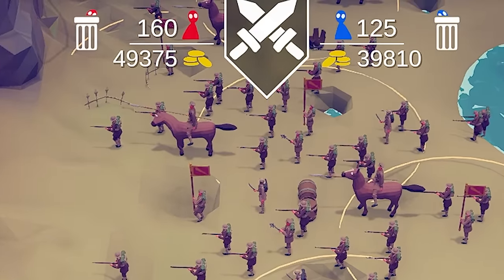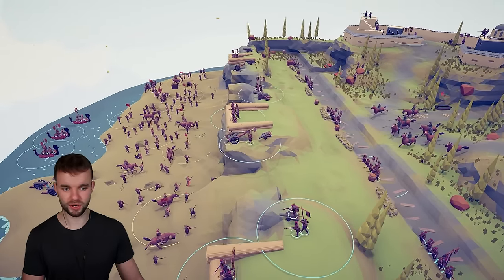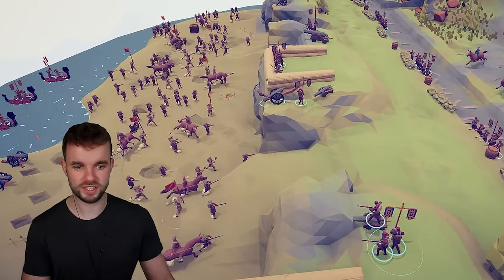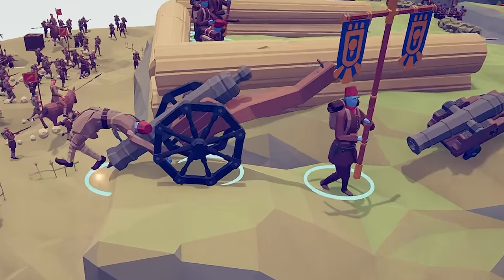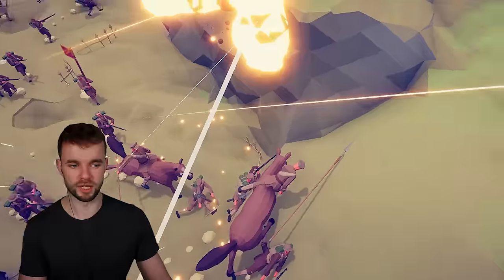So 160 units versus this Gallipoli formation. Slow motion as per usual, because I want to see if these cannons do anything. Is he gonna get a kill? Oh my god, wow — he might look totally stupid, but he got a big old kill there.